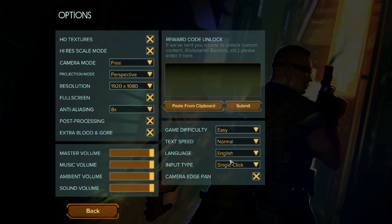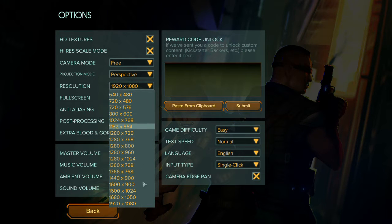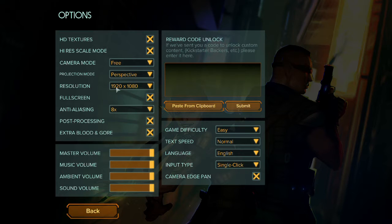The options menu is fairly basic but it's got enough to get the job done. You have HD textures on or off, high-res scale mode on or off, camera mode free/locked/auto — free mode is probably the best bet. Projection mode, resolution with all standard resolutions, no 4K support it appears, full screen or windowed mode, and anti-aliasing. Post-processing extra blood and gore — you're definitely going to want that turned on, trust me.